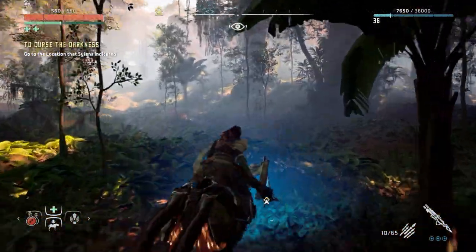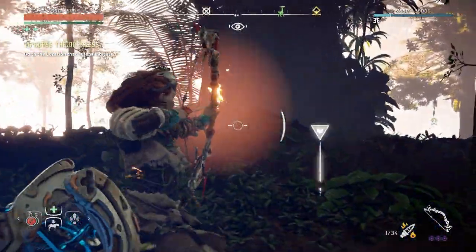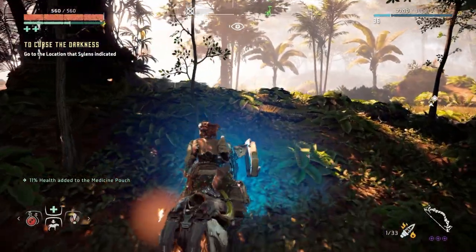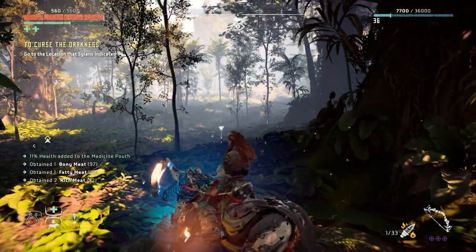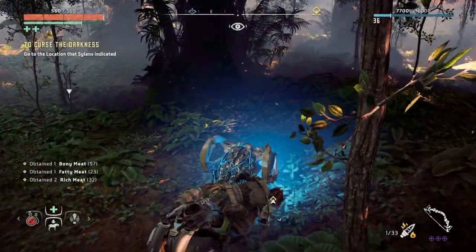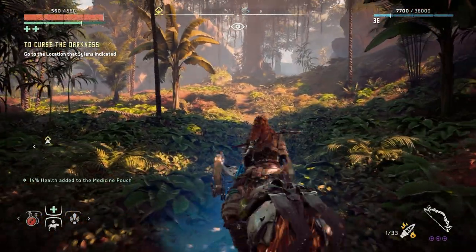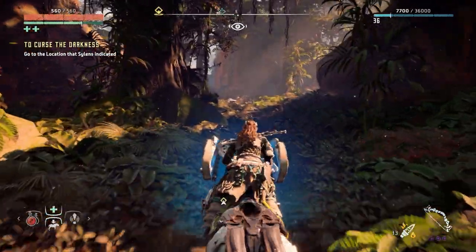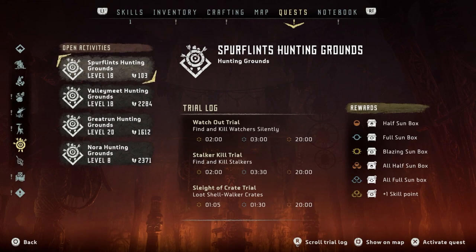I've not been in this area. Oh there's a ball — I do need some. Oh crap, I lost him. Oh no, there is — okay guys, I'm actually considering should I farm? I won't be free but I will actually teleport somewhere and just get some medicine. We'll cross that bridge when we come to it if I'm sucking at these trials — which I probably will. Check it out guys, this is called the Spurflint Hunting Grounds, level 18.